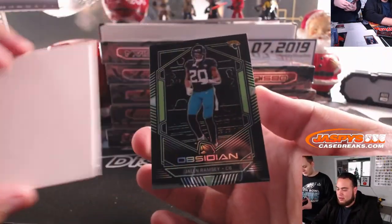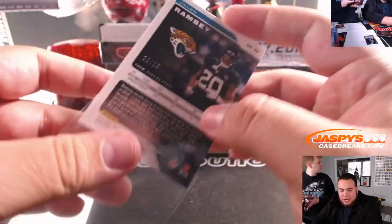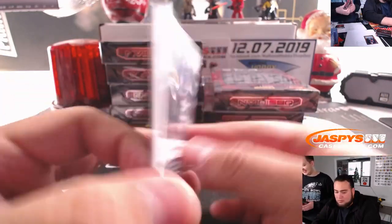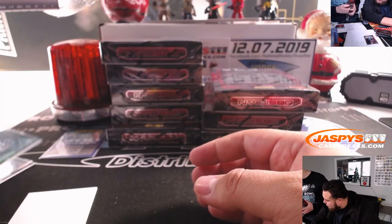And then the last card here — little Obsidian base, 12 out of 25, Jaguars. That was Charles, yeah.